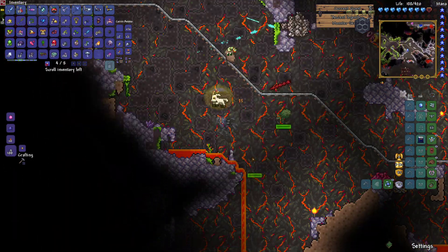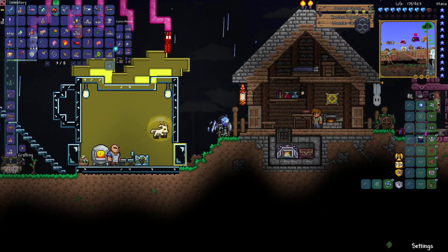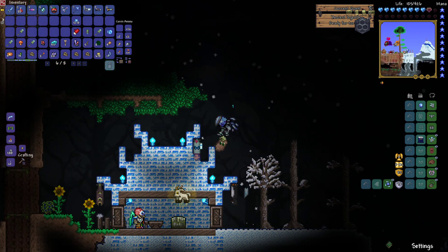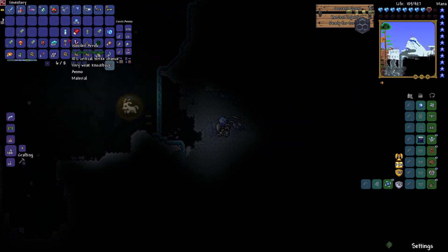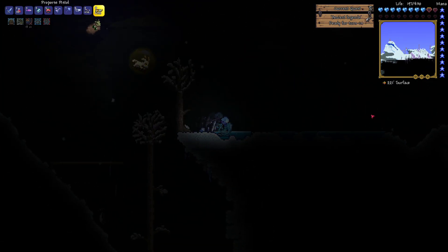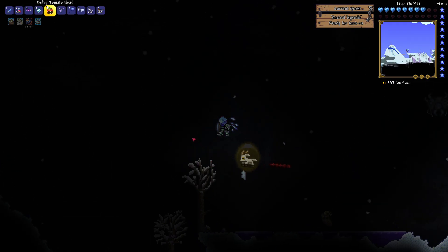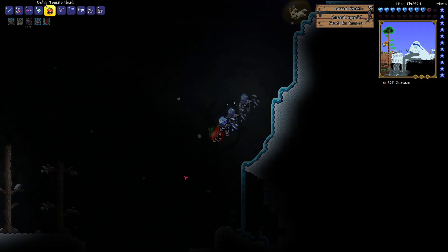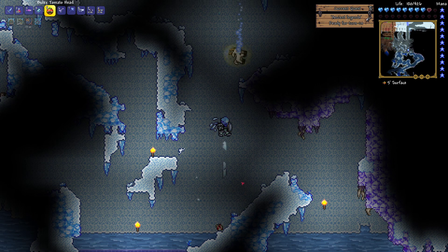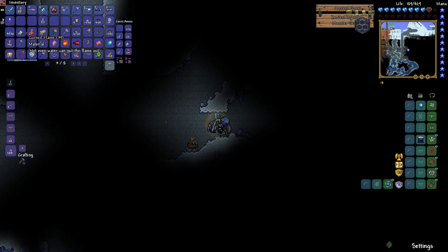Also, Blazer advised me not to craft the armor set I was talking about last episode. Apparently it's not that good — I can see it now because it's not as competitive compared to the other armor set, mainly due to the helmet. The ore from the underground ice gives a lot more benefit than the other ore — if you get what I'm talking about.